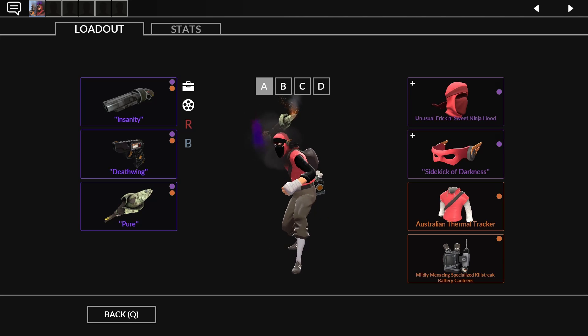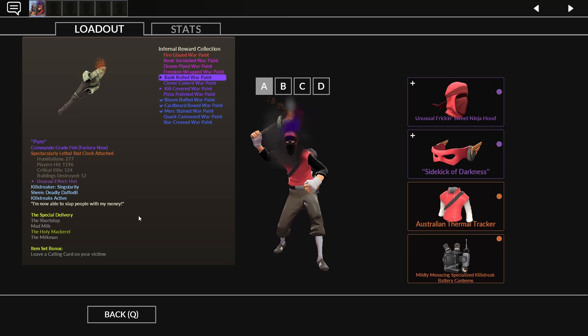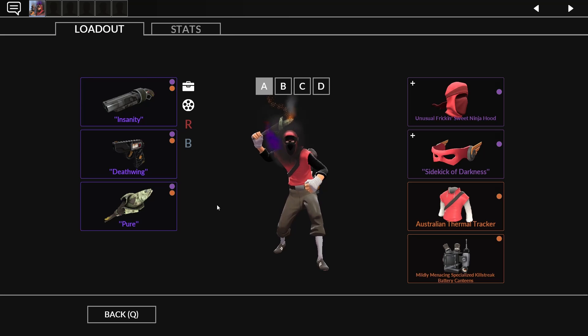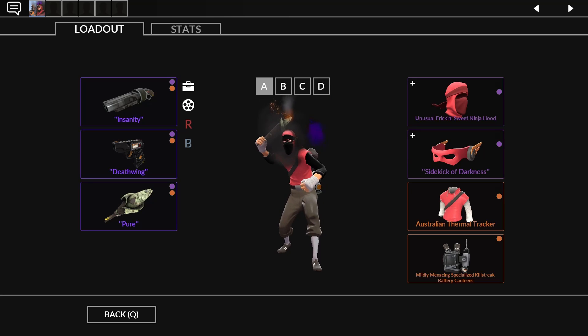Here we got it on the loadout, and I do got to say that I've gotten way more happy for Scout ever since I've gotten this holy mackerel. It does feel like I'm just playing Engineer, but a bit faster, and he also has access to my favorite item, which is his pistol, of course.